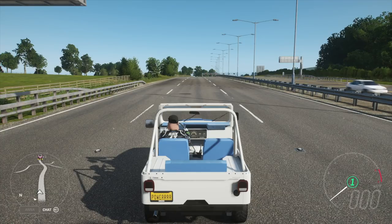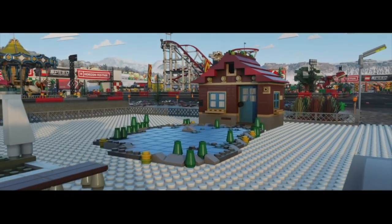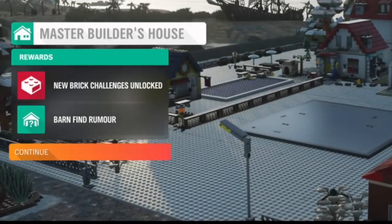As you gradually build up the LEGO bricks — let's say if you get to 1,500, you may get a house extension, then at 2,000 another house extension — keep building it up, and then at 4,000 you'll get a house extension, but you'll also see on the left-hand side of the screen a Barn Find Rumour, and this is the Barn Find in question.